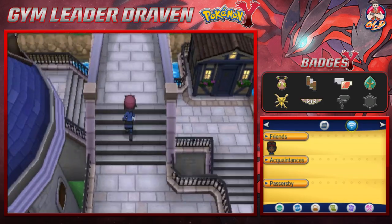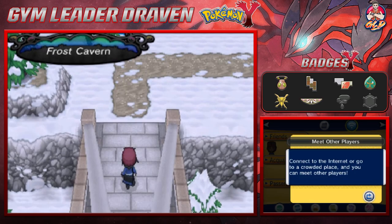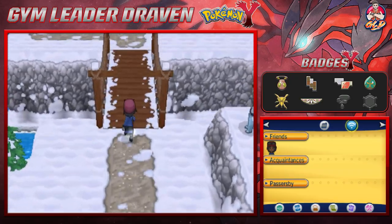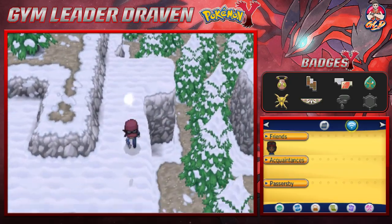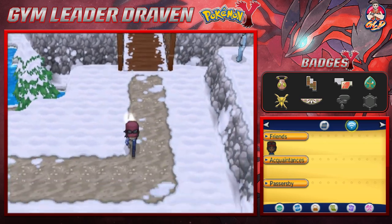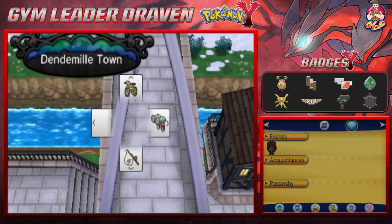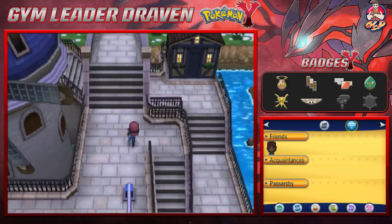Frost Cavern — everything is good to go. Right here you can fight two aerial trainers, but if you have a Hawlucha, don't expect any special treatment from them because they think it's not really a flying type Pokémon.